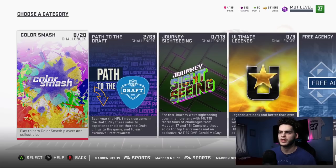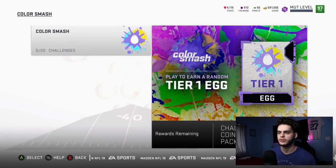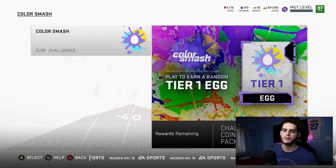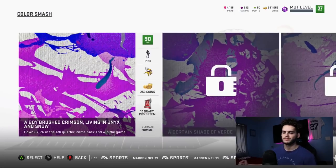Let's see if there's any solos for it. We got the Color Smash solos, 0 out of 20. Hopefully they're moments. To get a tier 1 egg — I imagine there's going to be more of these for tier 1, tier 2, and tier 3. Do I know what these eggs do yet? Not really. I'm going to go check if they're in those sets, but I think they might be for something else at a later time.